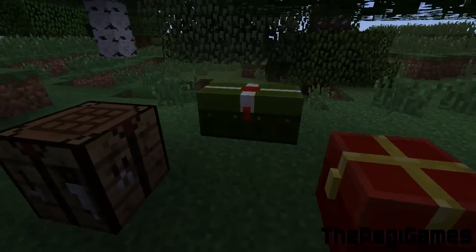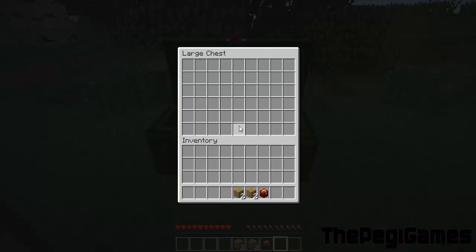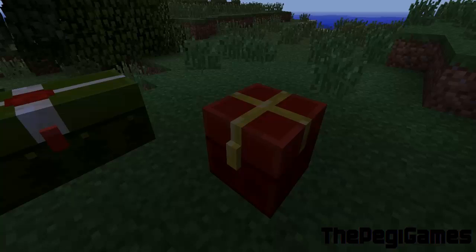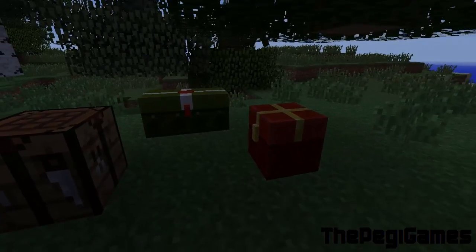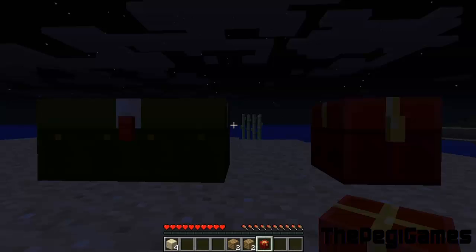What is up guys. PayGames here, and there is another cool easter egg in Minecraft with update 1.4.6 for PC. Your chests are going to be present on December 25th. If you want to see this before Christmas, just change your clock in the settings of your PC and you are going to see this before Christmas day.